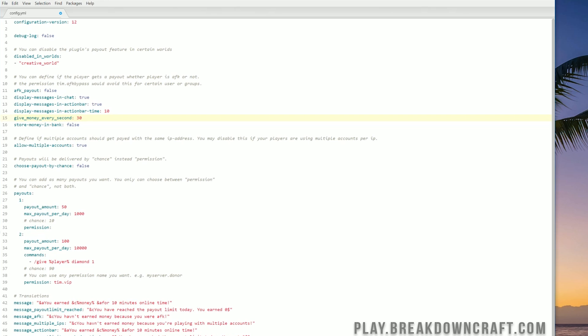Give money every 600 seconds is the default, but for the purpose of this tutorial I'm going to set it to every 30 seconds. Store money in bank — there is an ATM feature, but we're not going to use that so we'll keep it false. Allow multiple accounts — Time is Money checks IPs, and if there's more than one account on an IP it won't allow a payout by default. You might want to turn this off if two people actually live together. Choose payout by chance — I wouldn't recommend that, but if you do, you can change it to true for a random payout system.